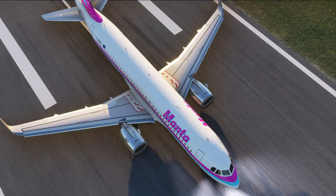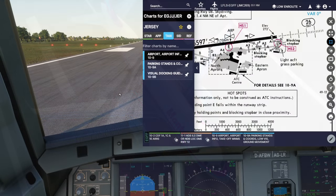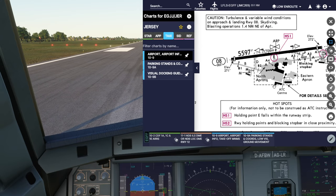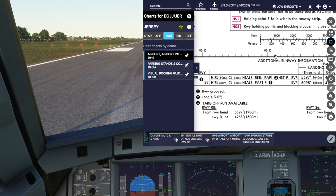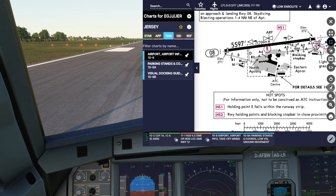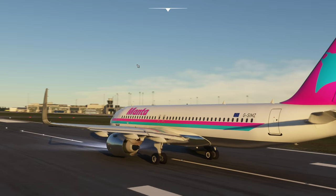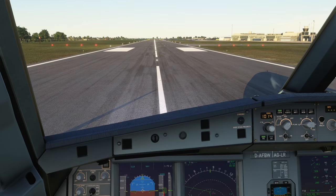Let's jump into the cockpit. Here we are on the flight deck at Jersey, runway 08. Let's take a look at the length of the runway — it's only 1706 meters long, pretty short. If you scroll down you can see the takeoff run available from 08 is the full length 1706, but from taxiway Delta it's only 1300 meters, so you wouldn't use Delta in a commercial jetliner like the 320 at Jersey. Microsoft Flight Simulator has actually spawned us slightly further down the runway than ideal.